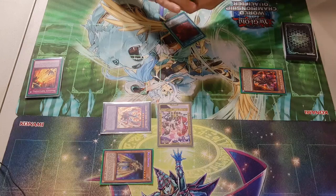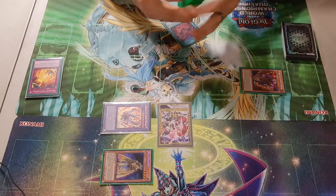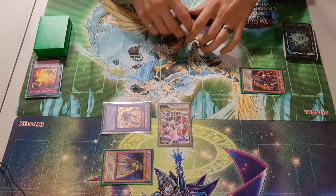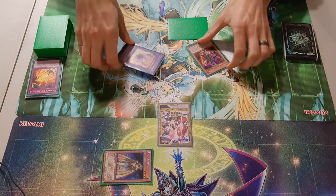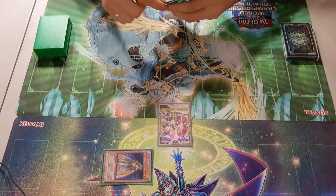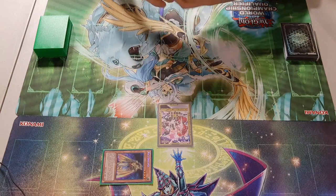Normally, by the time you remove Ra's Disciple off the field, you're going to be pushing for an OTK, which this deck is very capable of doing. So let's say you're on the other end of it — your opponent has put a Ra's Disciple on your board. What doesn't it let you do?